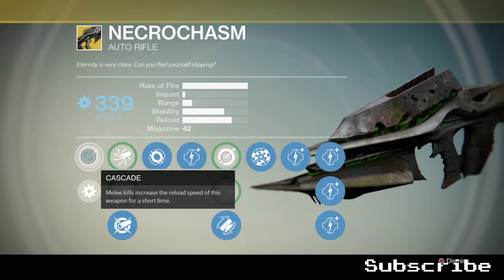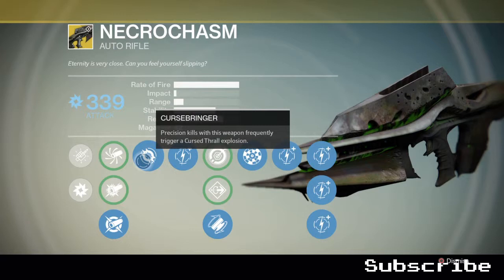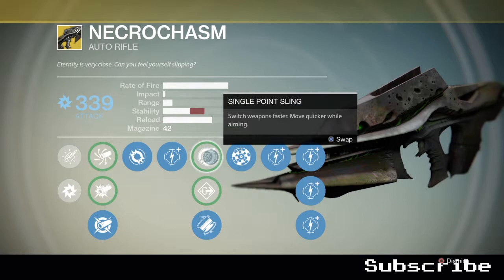Here we are with the Necrochasm's perks. We've got Cascade — melee kills increase reload speed. For ballistics we have Accurate, CQB, and Aggressive; I go for Aggressive mainly for the extra impact and stability, and the range penalty doesn't matter much because you have Range Finder. Cursebringer activates around 70–80% of the time on headshots — it would be better if it activated every single headshot. Single Point Sling and Flare Mackwell I don't really recommend.